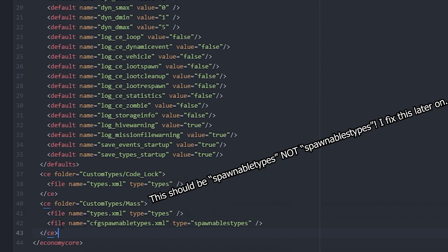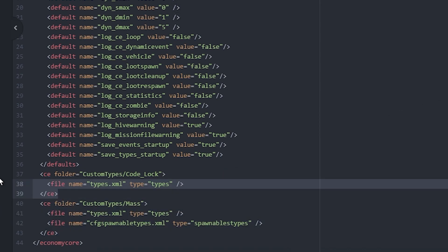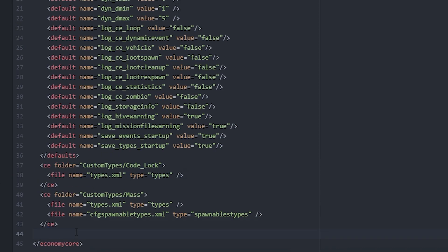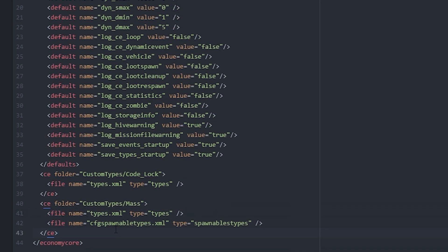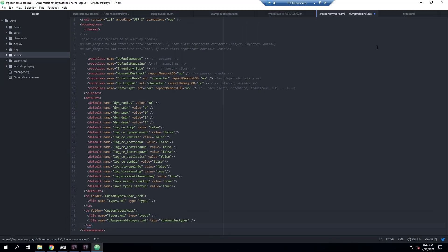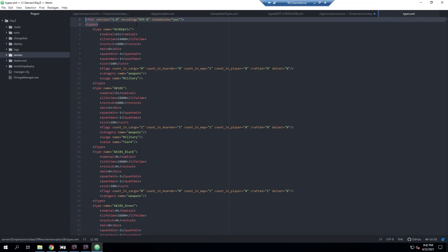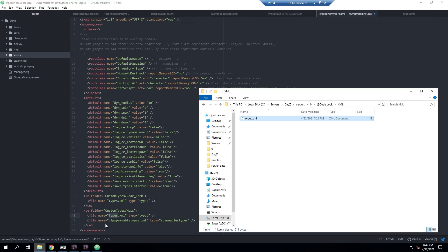To summarize: if a mod only has types, you can just copy the CE block, rename it, and you're good to go. If it also has cfg spawnables, make sure you include both file entries. I'll include a template of this in the video description along with a baseline types file — it's very simple, but I'll leave it there just in case. Now that we've specified these two files, we need to go create them.